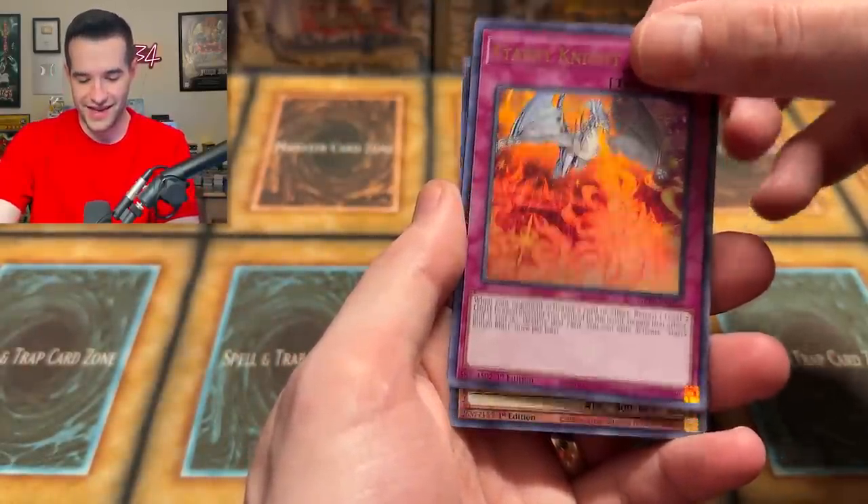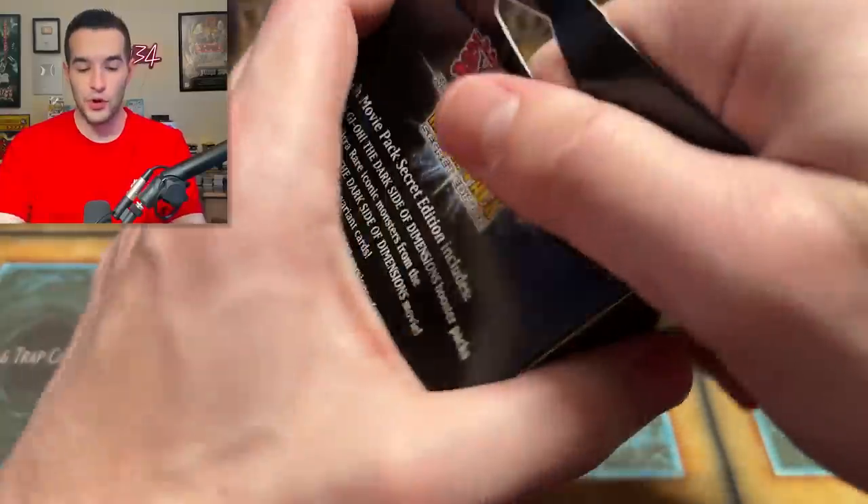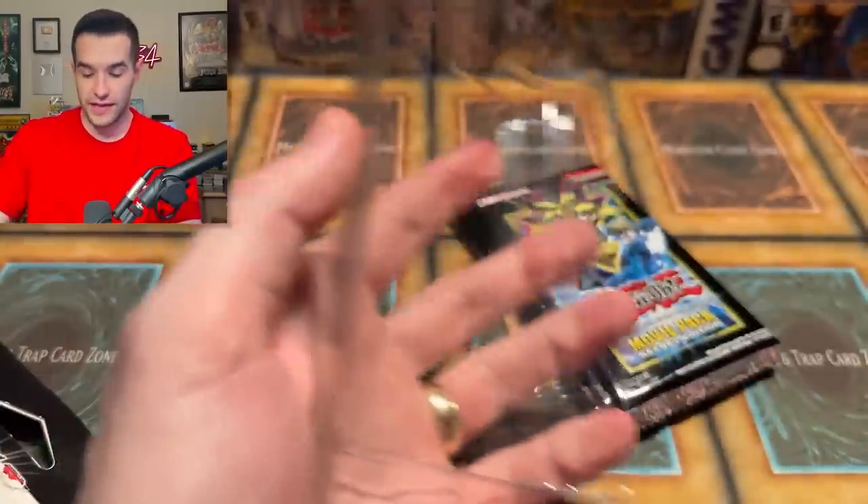Starry Knight, we have a Dragoonity Remus — good card, very good card, but not the droid we're looking for. Now the heavy hitters are up. This is one that could easily pull a lot of points. So far it's 1-0 Blue Eyes — it could end quickly. We could have an amazing Special Edition here that ends it pretty fast.